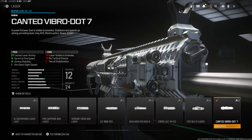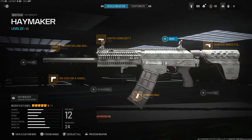Over on the laser I'm using the Canted Vibro Dot Seven laser. I do not like the iron sights and this gun kicks a lot, so using this helps a lot. The downside is enemies can see your laser, so they know when you're coming. But you do add a lot of sprint to fire speed and aiming stability as well as aim down sight speed, so that is really good. That's going to do it for this class setup — this is the best I could come up with. If you guys have a better class setup for me to use, let me know in the comments. I have a crazy gameplay for you — it was really really hectic.